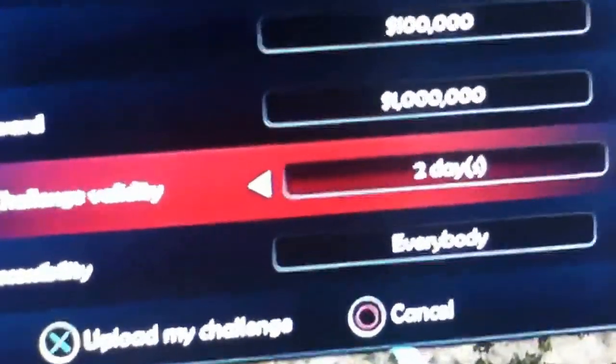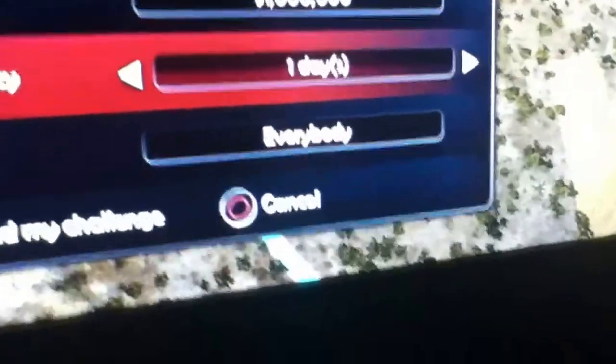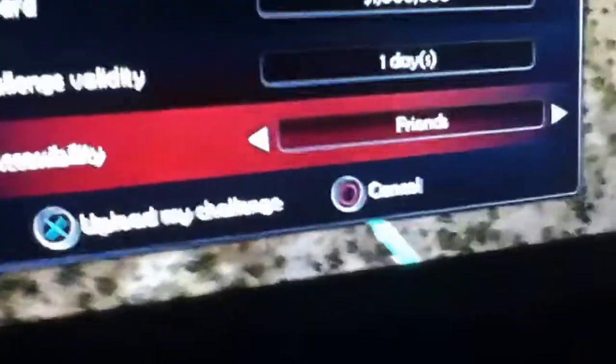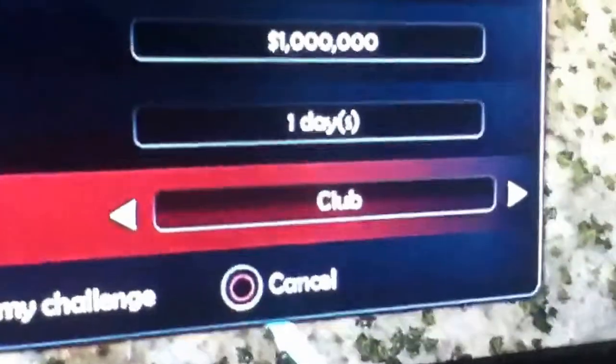You want the challenge for a day — this will take 24 hours from the time you upload it. So if you upload it at 9 o'clock at night, you ain't gonna get your money until 9 o'clock at night the next day. It's 24 hours. And you want this to be friends — I wouldn't tell your friends about this who have better cars than you, because they can go in there and take your challenge away from you and you'll lose a lot of money. Or if you're part of a club and you're the only one in the club, you can do a club too.